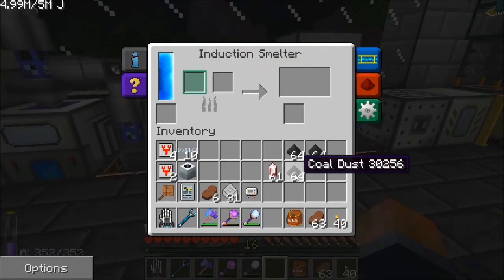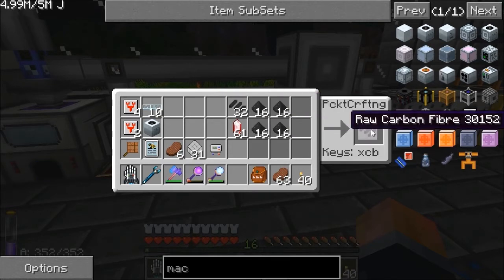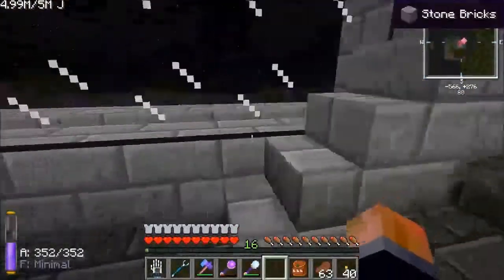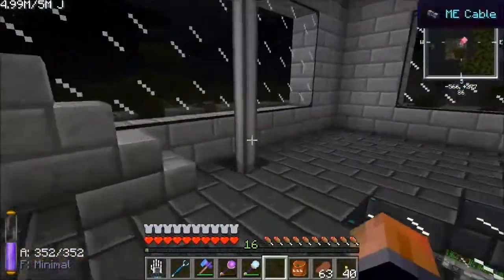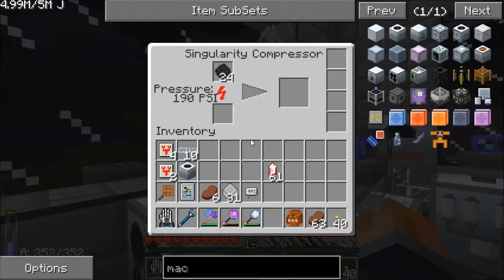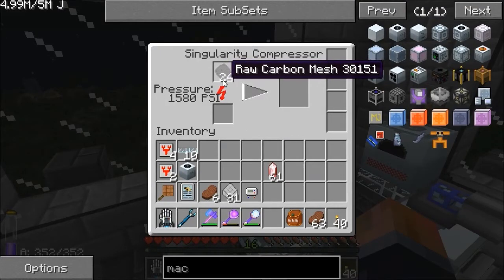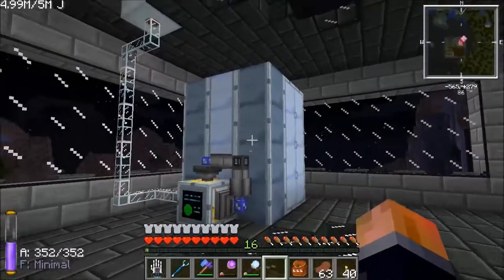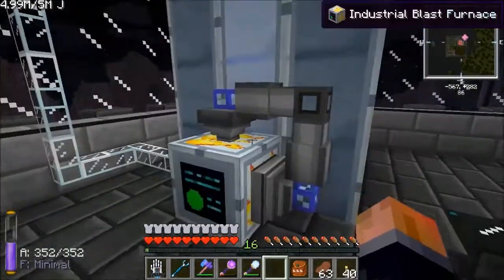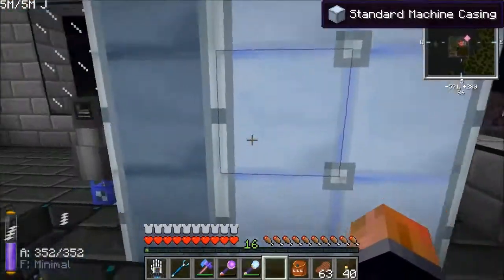I've got a bit more coal dust — let me make some more carbon plates. Industrial grinders are like the industrial blast furnace in that they go around a set of casings, so we'll have to make some casings. I've got this blast furnace on one side here — I could make three more blast furnace blocks and put one on each side of the casing. When I'm making a grinder — industrial grinder — it's ultimaceration, 42A, medium voltage, same upgrade potential as the others.